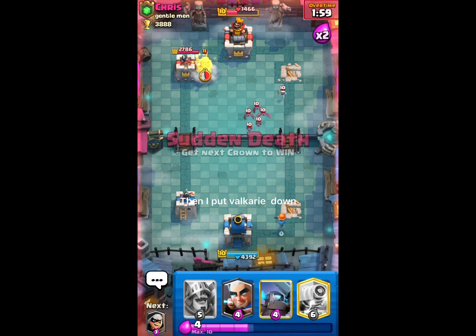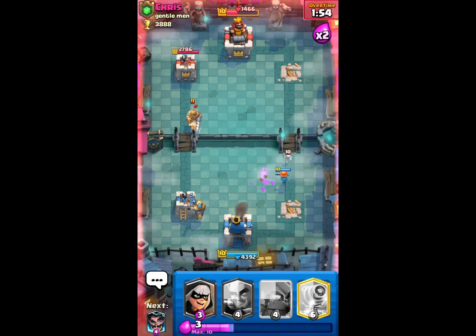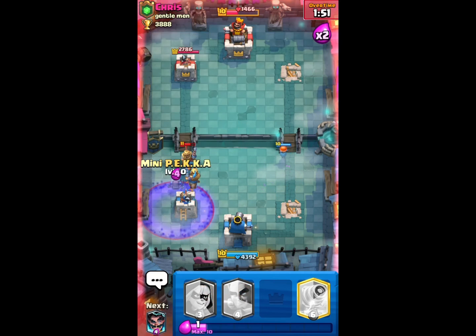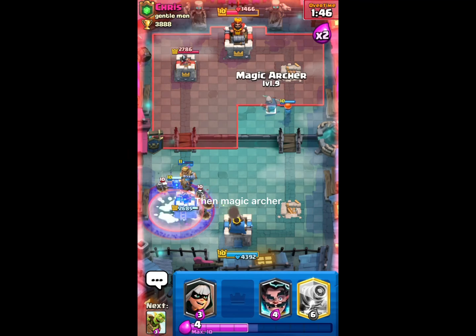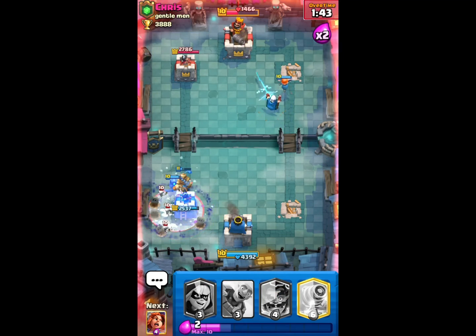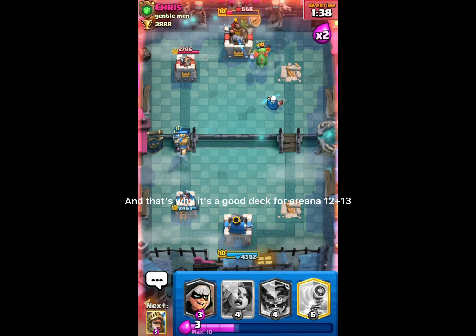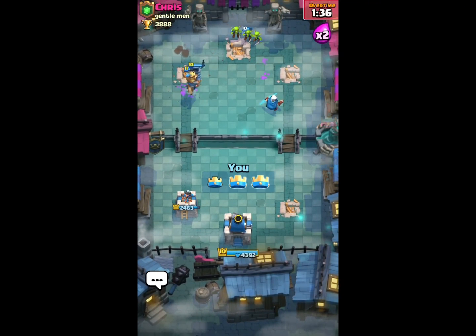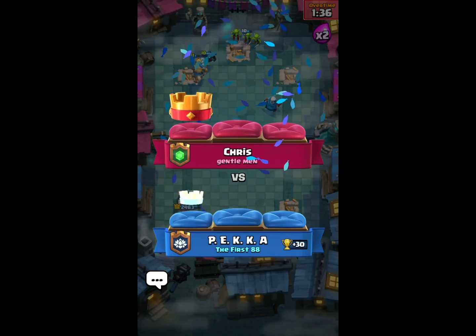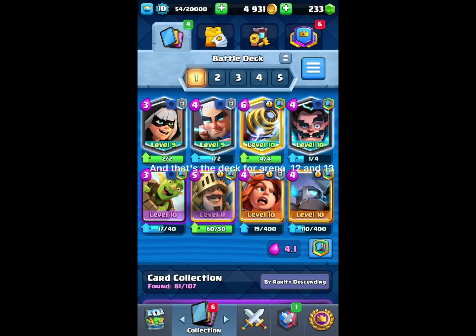Then I put Valkyrie down. Then I put Prince down to defend his Prince. Then Mini P.E.K.K.A., then Magic Archer. And that's why it's a good deck for Arena 12 and 13.